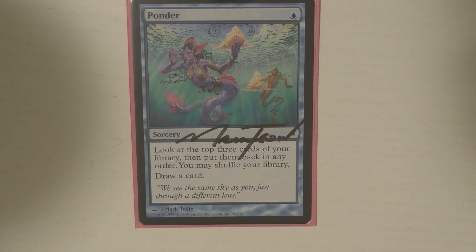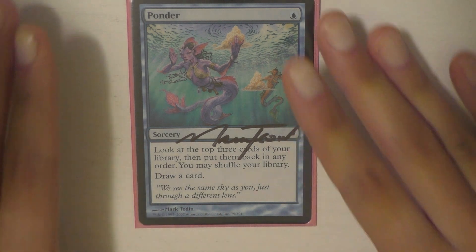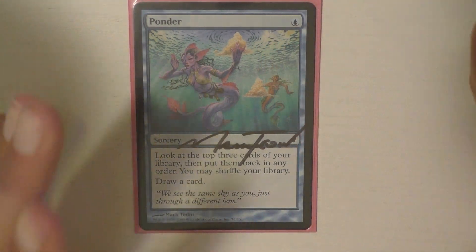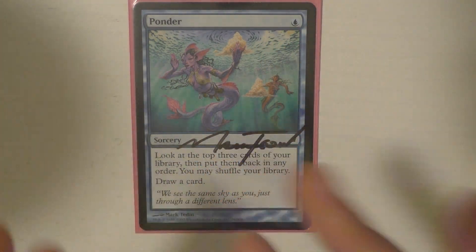The last sorcery I run is Ponder, because having a little bit of access to information is really cool. This might come out though, because I have a near mountain of card draw. I have a lot of enchantments that draw me cards and things like that. Not to say I don't love this card, but I'm trying to maximize artifacts and enchantments to draw off of Alila.